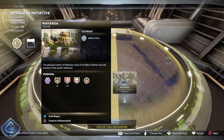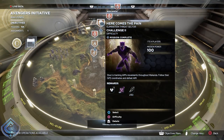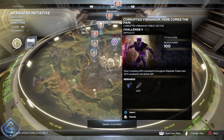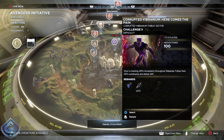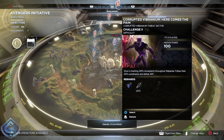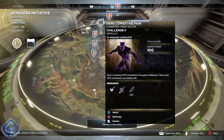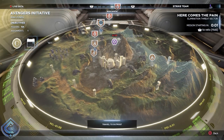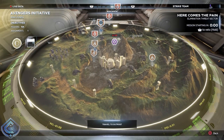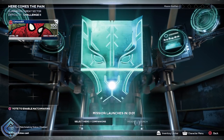To start leveling up your Spider-Man, head over to the mission in Wakanda known as 'Here Comes the Pain' — it's a threat sector available there. There is a corrupted vibranium version, but fellow community members anti-sham and anti-dwood recommended doing the regular version, because there are a lot of chests that give you gear, units, and tons of resources.